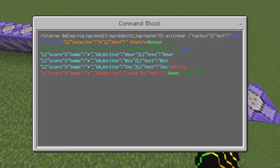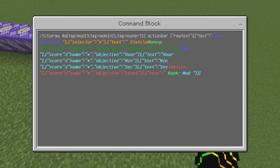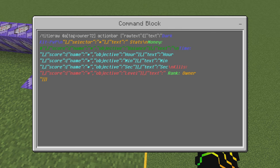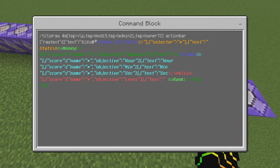Here's the important difference: for the VIP command you include VIP at the start. For the mod command it's tag equal mod 19 — no VIP, straight to mod. For admin it's tag equal admin 21 — no mod, straight to admin, comma tag equal exclamation mark owner 72. For owner it's just at-a bracket tag equal owner 72 bracket. You can copy and paste these and just switch out the top portion since everything else is mostly the same.